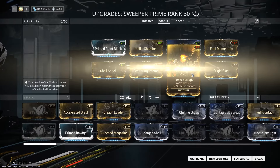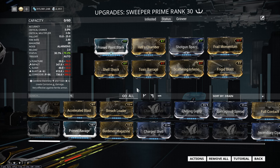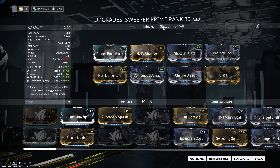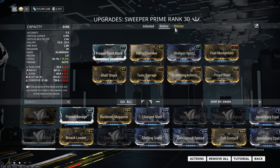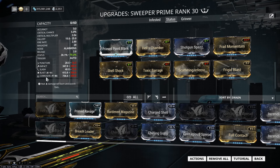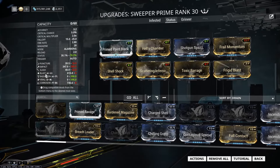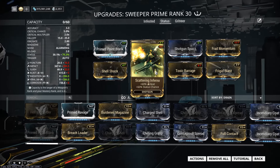This is for the infested; Grineer's this way. And if you want to go against Corpus, you can go for Magnetic. Another funny thing I recommend you try: if you're going against infested, you take the blast-corrosive setup, and against Grineer you take the radiation and viral setup. But because your normal weapon most likely already has those elements, you can go for the opposite — so if you're going against Grineer, you take blast and corrosive to get a chance to lower their armor or knock them down. And if you're going against infested, you go for radiation and viral, so you half their HP and distract them with the radiation procs. It's quite funny — not the best for damage, but the status build isn't geared for damage anyway.